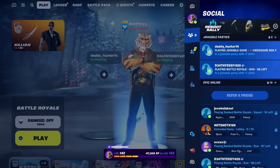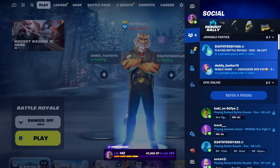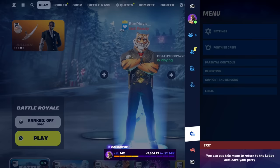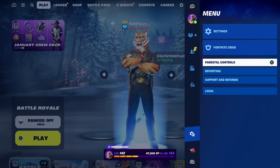This is going to be straight to the point and only take a few minutes. Once you're on the pools menu, you'll see your name and social. Go past that to add friends, past add friends to looking for party, and then you'll see voice chat, menu, and exit. Hover over and click on menu, where you'll then see options like settings, Fortnite Crew, parental controls, reporting support and refunds, and legal.